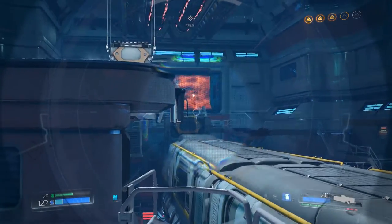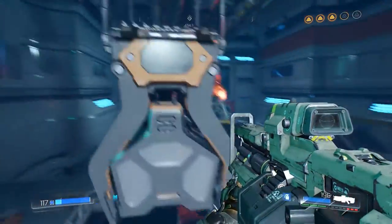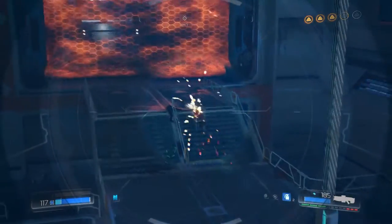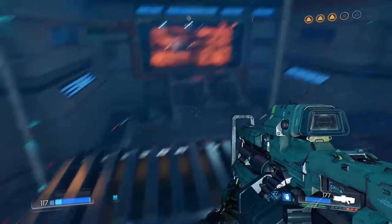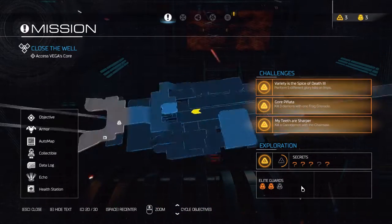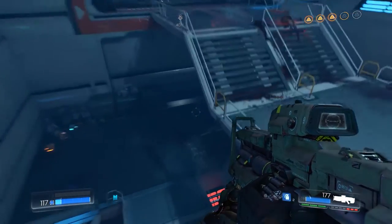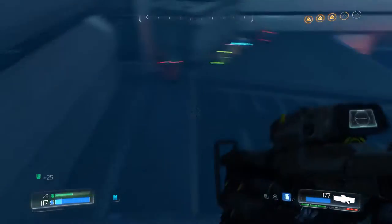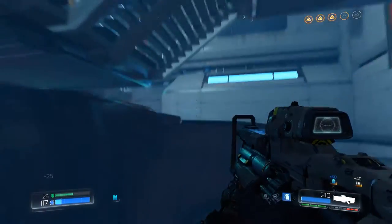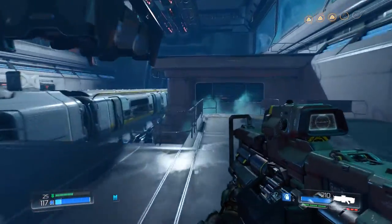Last guy - do I actually have to come over there? I'm coming over there, you asked for it. Terrible shot. That entire room is explored. There is an elite guard down here - actually I think it's in the next room. Yeah, it's in the next room. That is the last elite guard which will enable us to fully complete our suit.